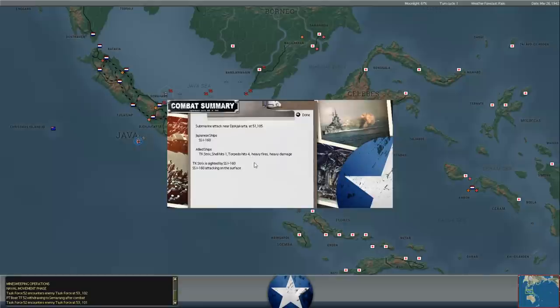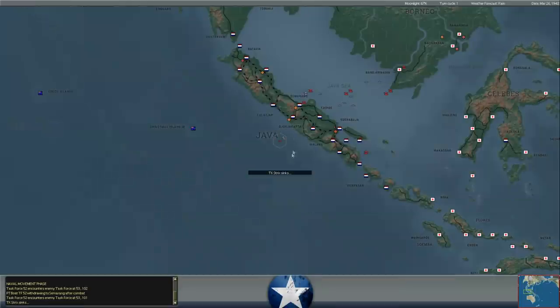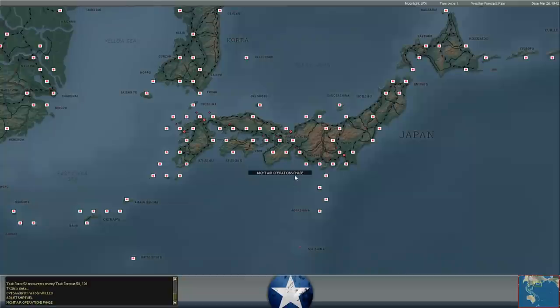Yeah, F for sure. But hey - four torpedoes, a little bit of an overkill here. The Japanese submarine wasted four torpedoes on her; probably two would have done. The Strix sinks and the captain of the ship is killed.